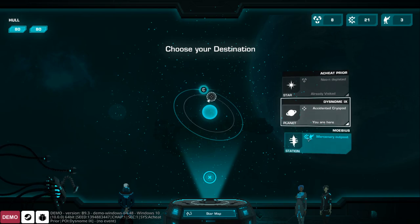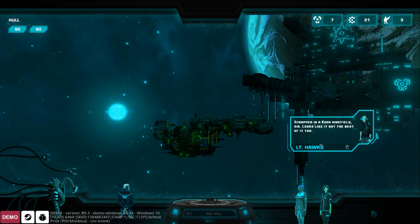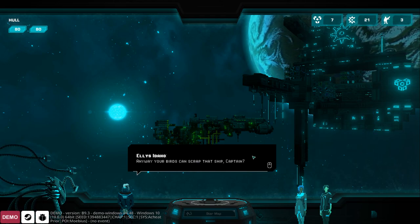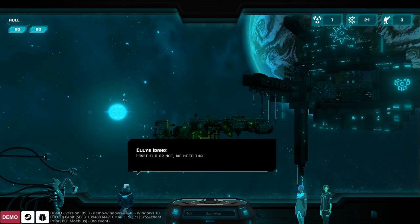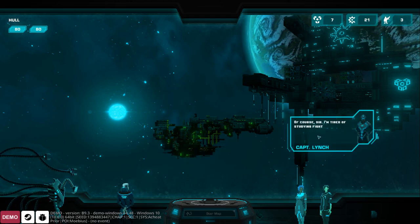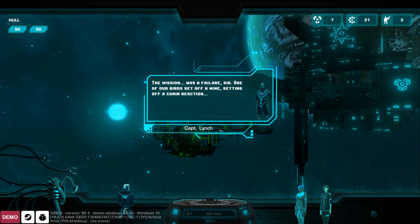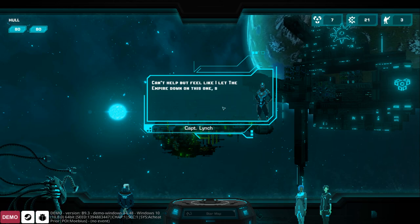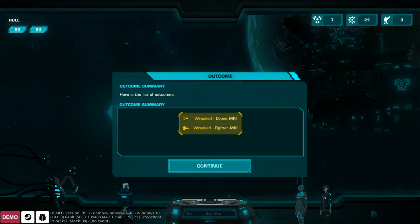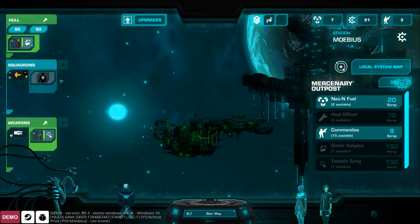Next stop is the outpost, where we can buy more commandos with cash. We encounter a scrapper caught in a minefield — our birds could scrap that ship but it's risky. Of course we roll the dice: Lynch gets in there. Mission was a failure — one of our birds set off a mine causing a chain reaction. No casualties, but significant squadron damage from the shrapnel. Lynch wrecked the drones and fighters.